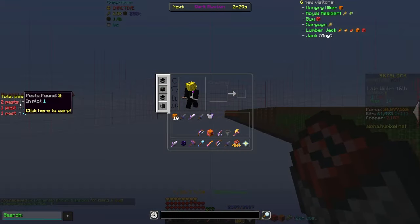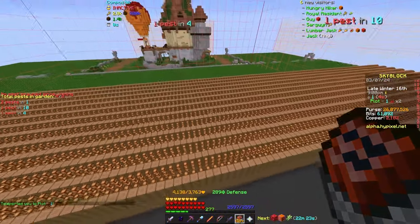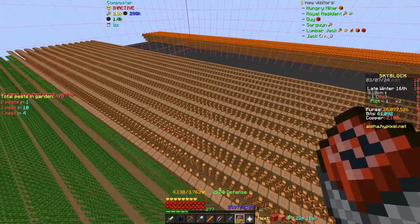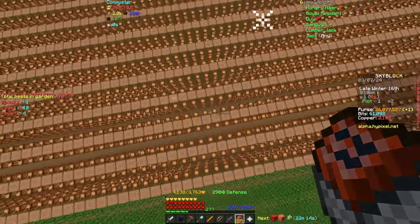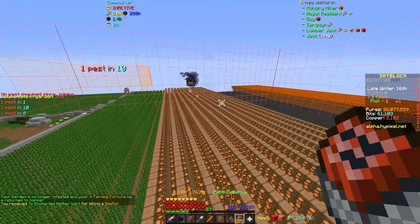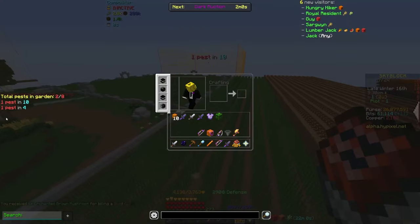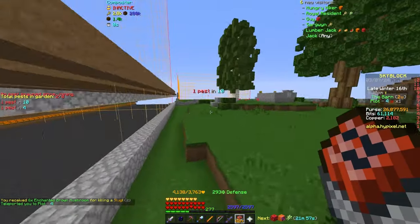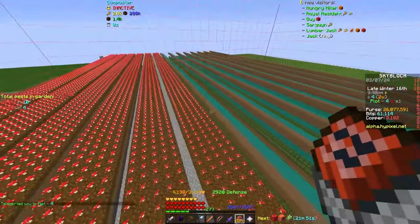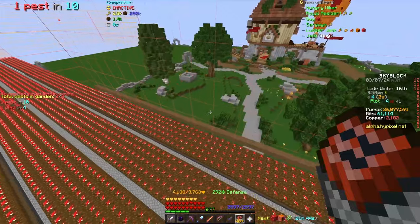Pests are easier to pick up and easier to get the bestiaries on because you don't actually need to be farming all the time to do them. And if you just want to turn off pests, it's going to be much quicker because you got that max bestiary earlier and can just start using the pest repellent max. The first bit of every time you go onto your garden will be picking up eight pests, but it'll get you some pests towards your pest hunter bonus, some SkyBlock XP off the bestiary, and it'll clean up your garden for the start of farming. Offline pest spawning is a thing, and the vacuum got super buffed.